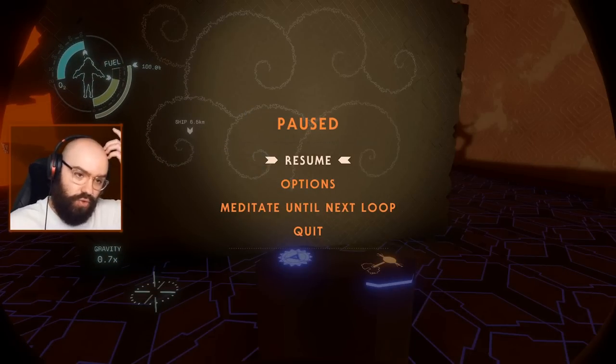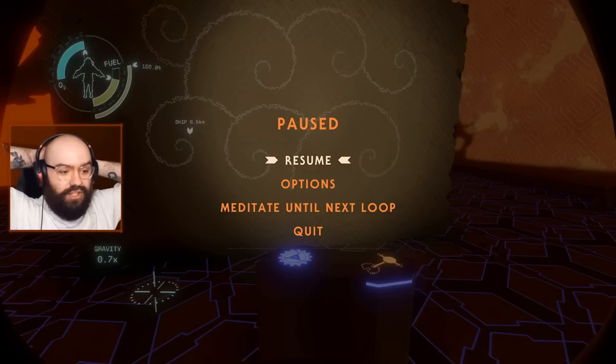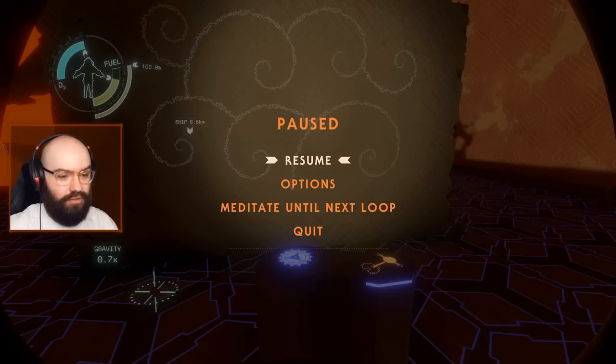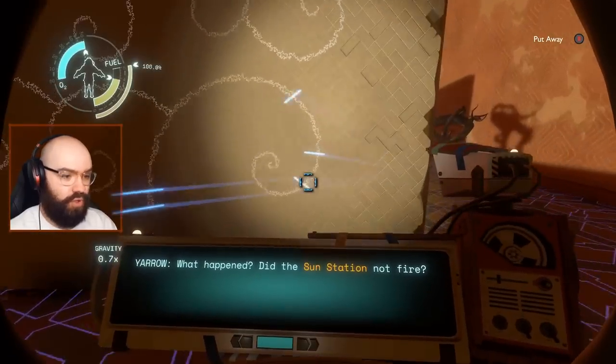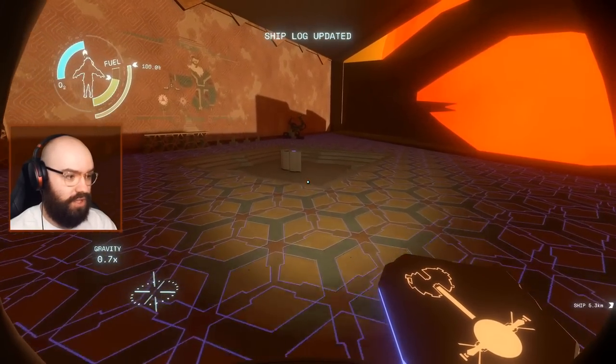So we've got the reveal that the sun is nearing the end of its natural life cycle anyway, and the sun station actually failed. They tried, but it failed. Potentially, as a result, this time loop might be being caused by the Nomai constantly trying to see if they can get the sun station to work. Maybe that's what the Ash Twin project is? The shiplog has updated.